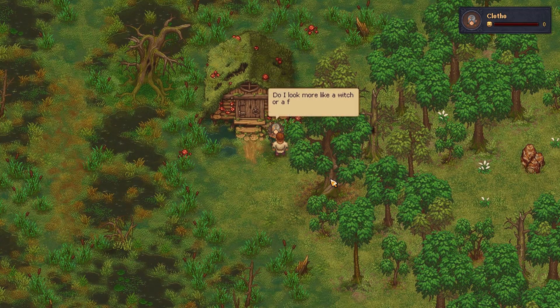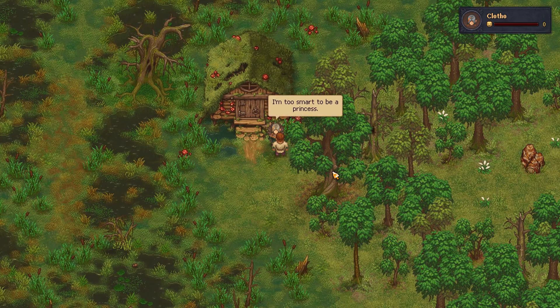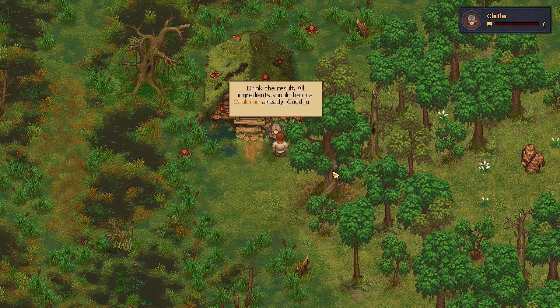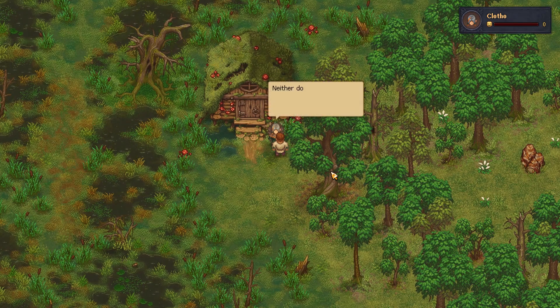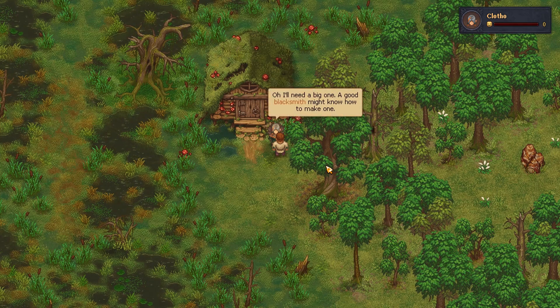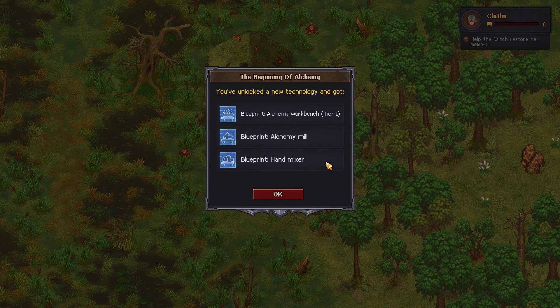There's someone here — Clotho. 'Go away Faust spirit.' I'm not a spirit, I'm the keeper of the local graveyard. 'Are you sure you're real? Who are you?' That's a damn good question. 'Do I look more like a witch or a fairy princess?' I'm gonna say witch. 'I suppose you're right, I'm too smart to be a princess.' Anyway, I need your help — I remember nothing. There's a note: boil the cauldron with incense and bee, drink the result. Unlocked: alchemy workbench tier one, alchemy mill, and hand mixer blueprints.